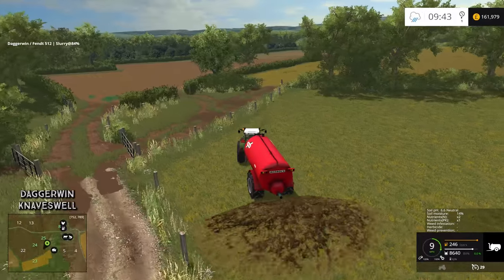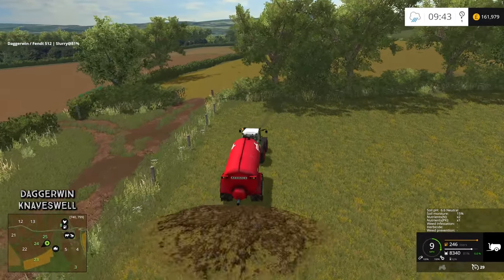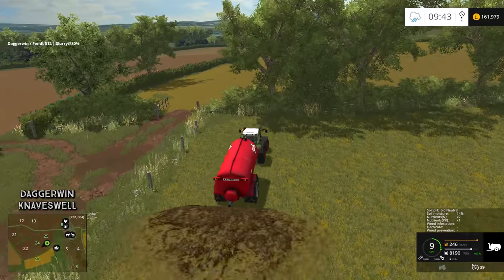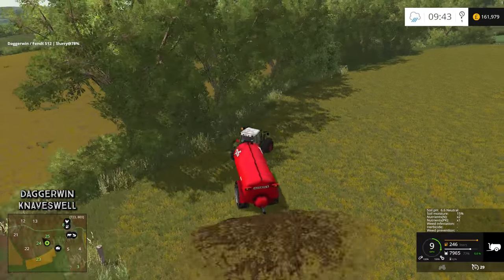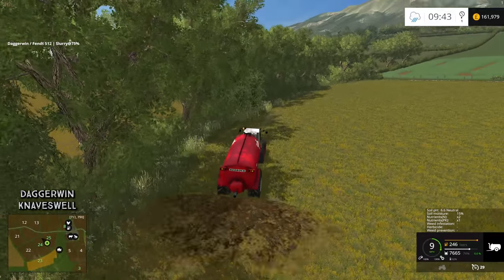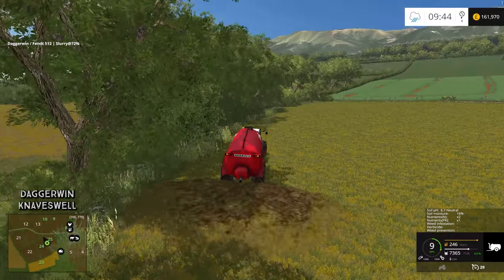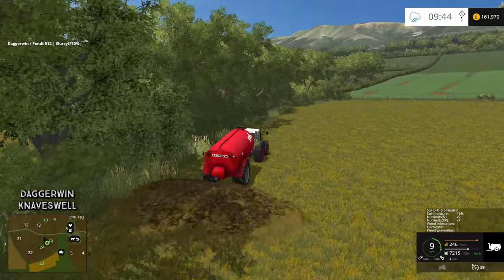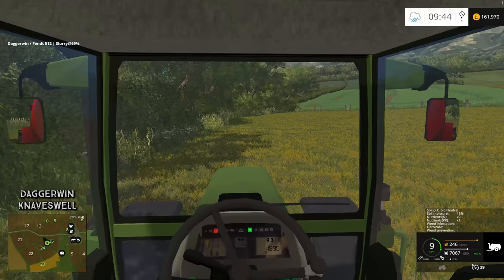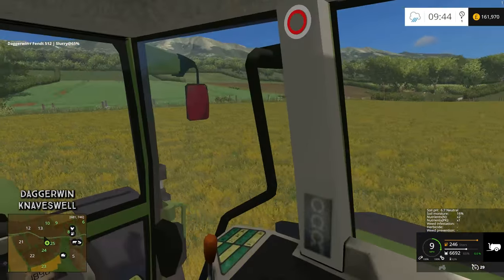As a lot of you will know, in the base game — the vanilla version of Farming Simulator — you can't actually fertilise grass. But apparently you can with the soil mod, so with a bit of luck this is working. I thought it would look a bit ridiculous to use the artificial fertiliser spreader on here, so that is why I'm using slurry — I think it's a great alternative.